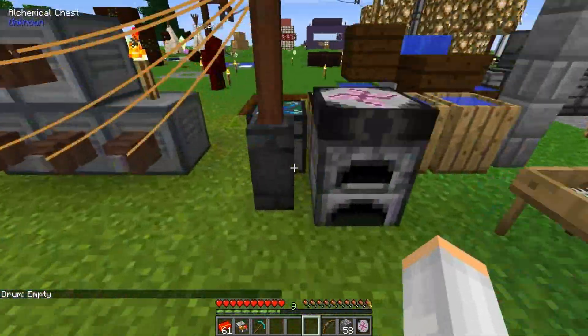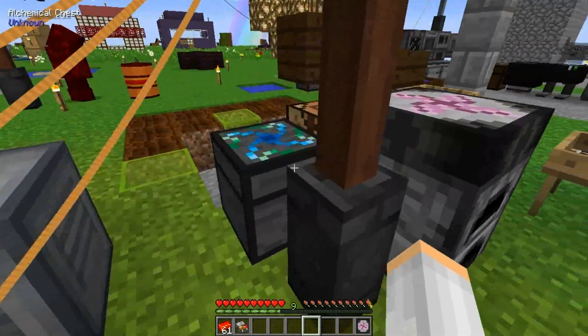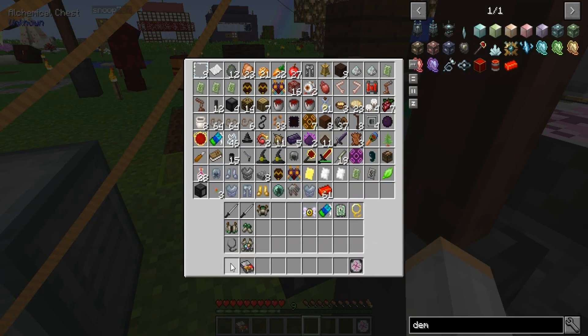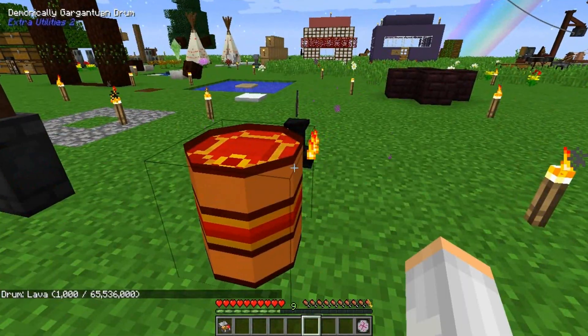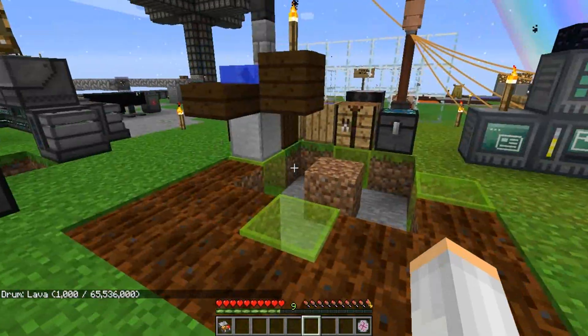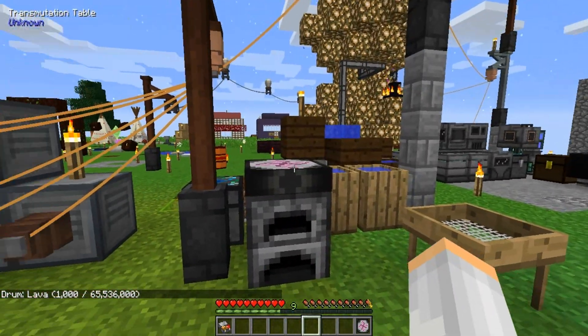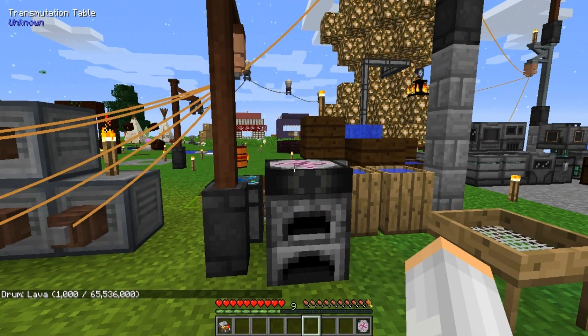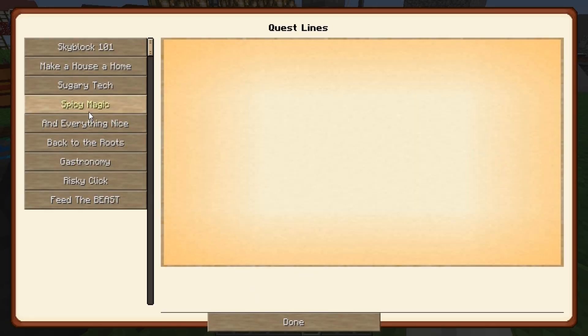Let's do this — bucket of water, bucket of lava. Drum: lava, one thousand out of sixty-five and a half million. Oh jeez. It's reinforced slate, not imbued slate.